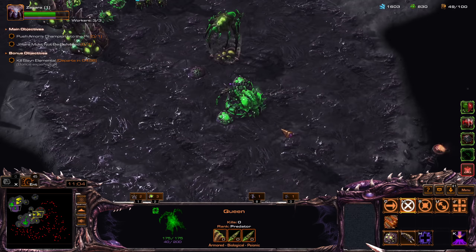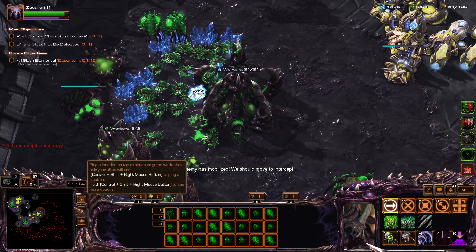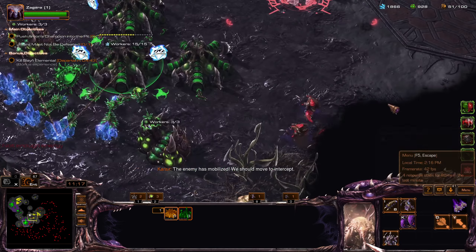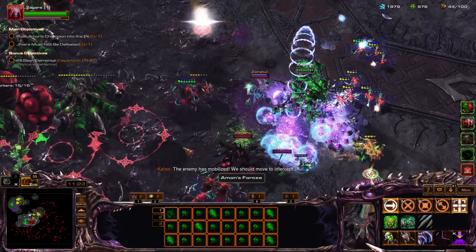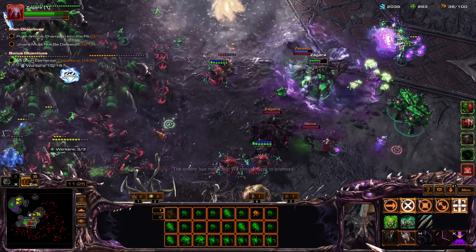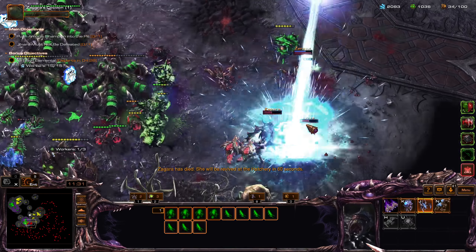Let's get some Zerglings. The enemy has mobilized — we should move to intercept. Evolution Chamber — this is a shell. Oh, there's Zagara. Oh wow — they're out here. Down goes Zagara.